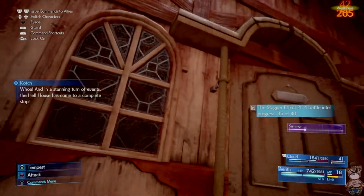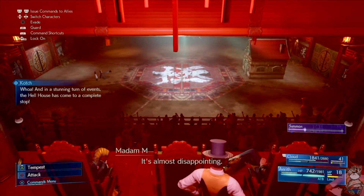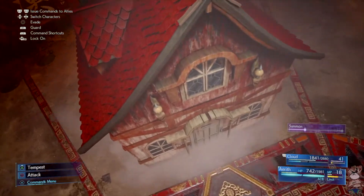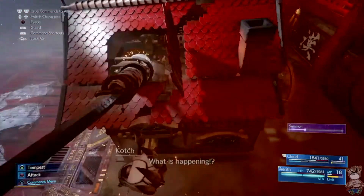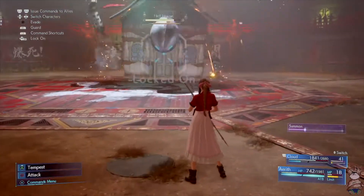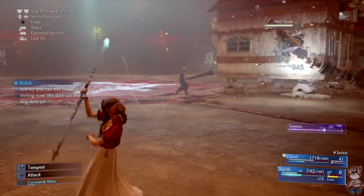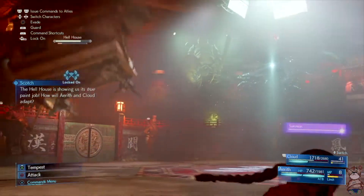The fight is kind of random, meaning the house's elemental phases are not always in the same order. You have to dodge every time you see the house flying around because it's probably going to land on one of your characters. Try to position Cloud behind the house or anywhere the house is not attacking from.